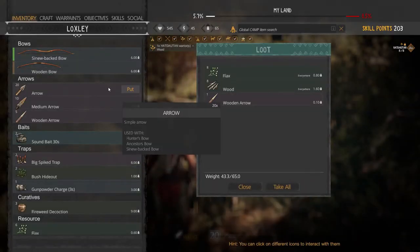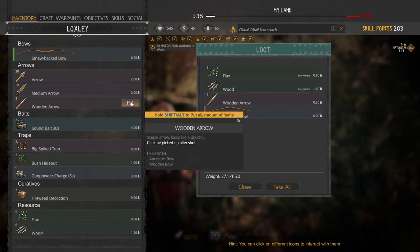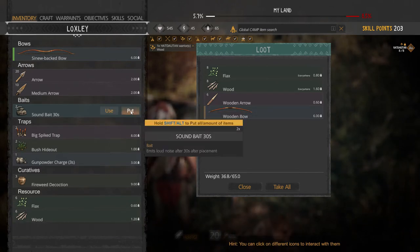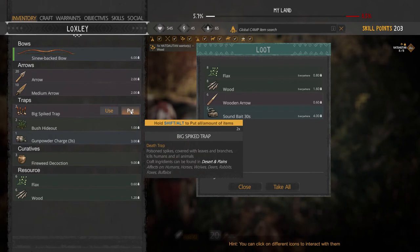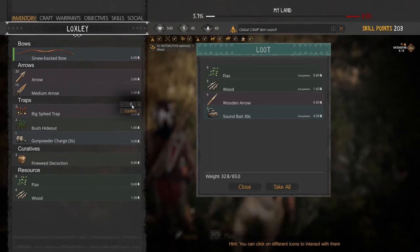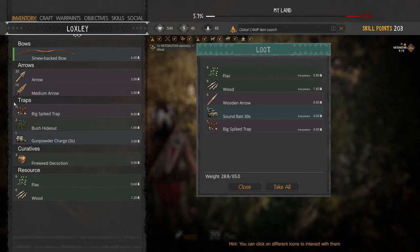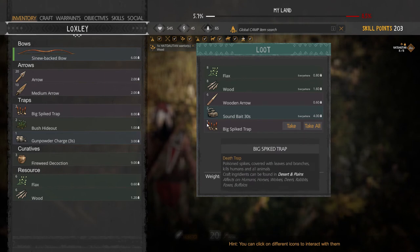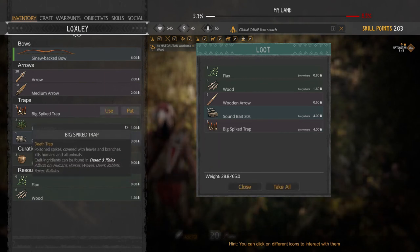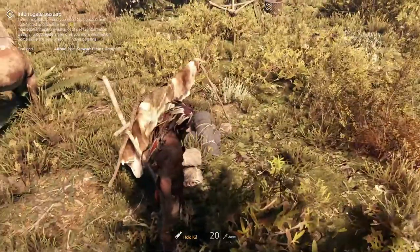A good thing to do is unload your loot here in your camp. I have my wooden bow and wooden arrows which I don't need anymore. You can hit Shift to move all of them at once with a left-click. Or use Alt and then click to choose a specific number to move. There is a small bug currently: when using Alt-click it may show incorrectly, but if you go out of your inventory and come back in, you'll see the correct count.